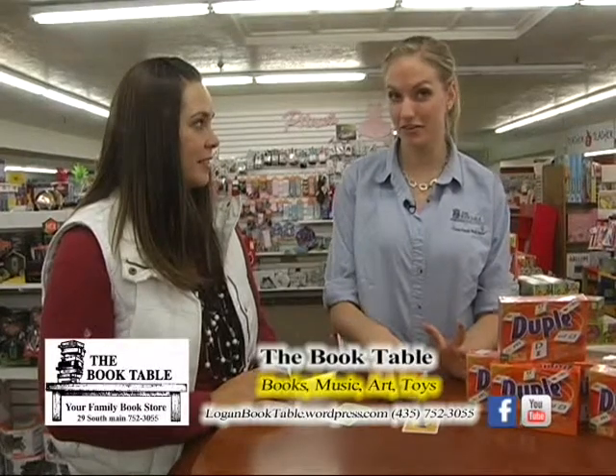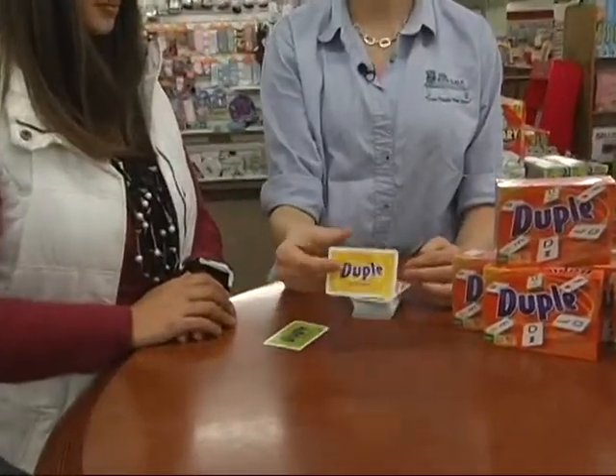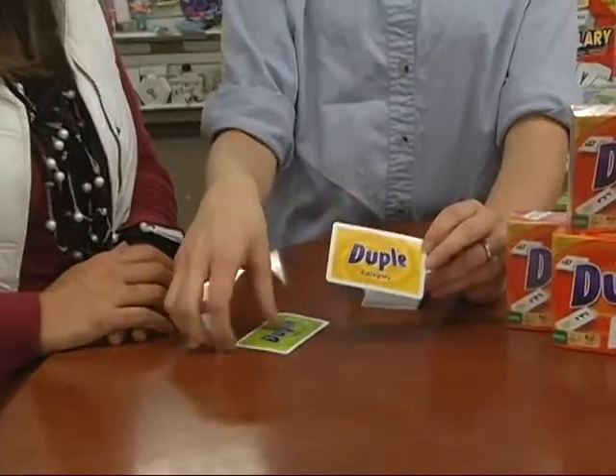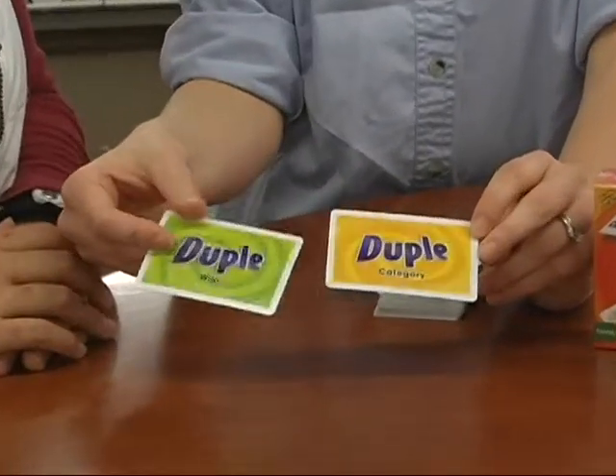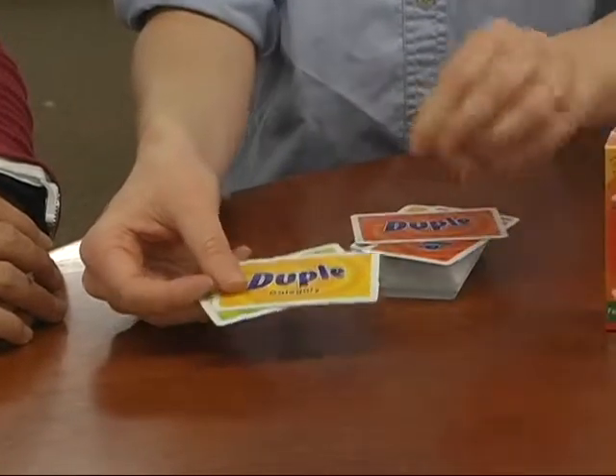So how it's played — it's kind of similar to Anomia, just a little different. There are three different types of cards: there's a category card that you start out with, there's also a wild card that you start out with, and then there are the normal playing cards that are orange up top.